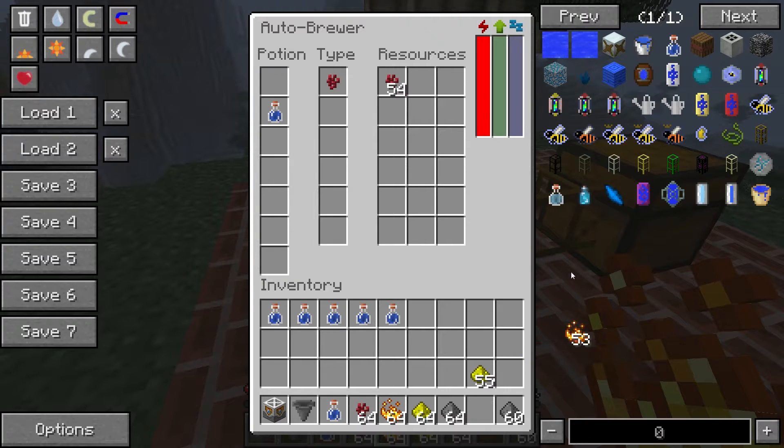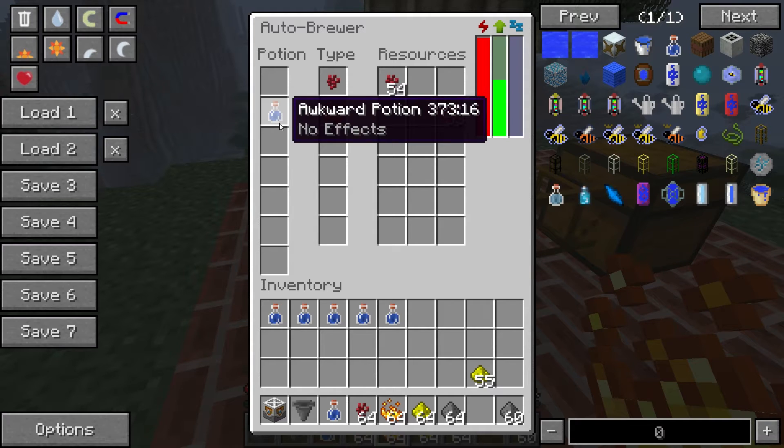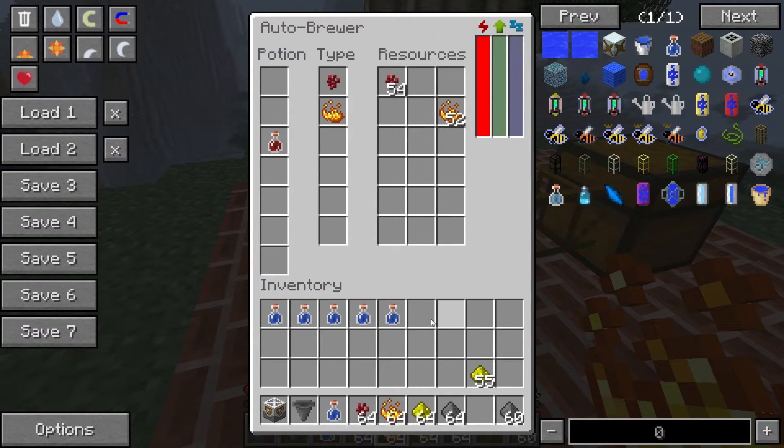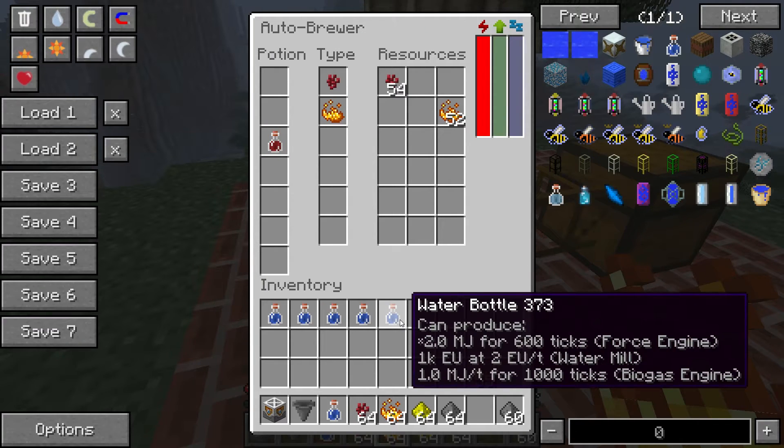To turn the awkward potion into a strength potion, place some blaze powder in the resource slot on that row. You can fill up all of those resource slots, and it will then turn the potion into a strength potion.